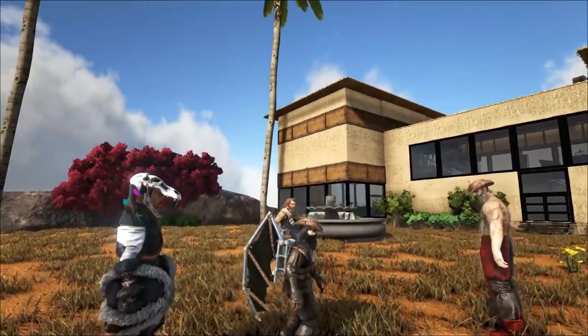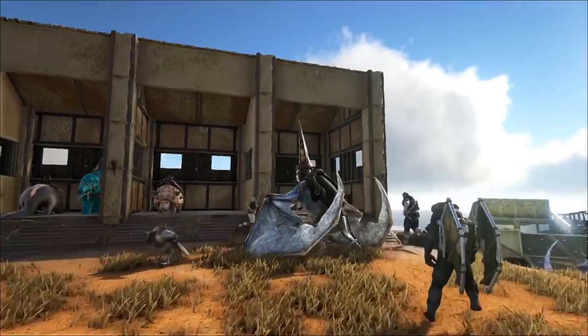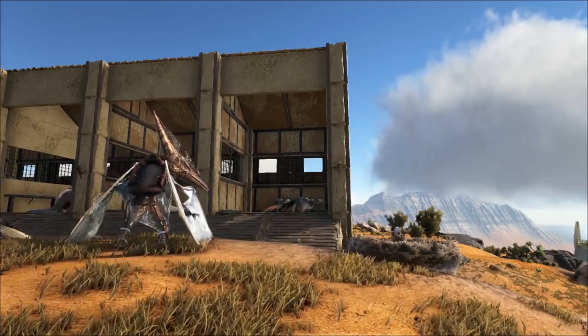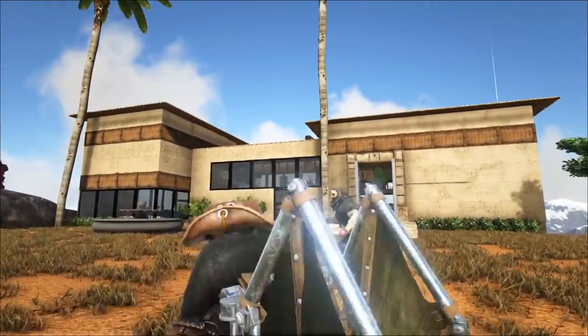Cabs told me a little bit about it. On the side, Cabs started up his breeding again. He's got a sort of little garage. This build was based off UTC's modern house, but Cabs really modified it to his taste.